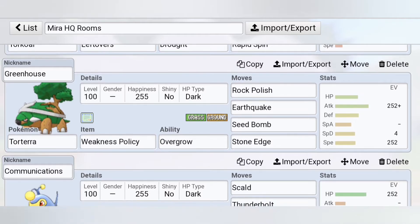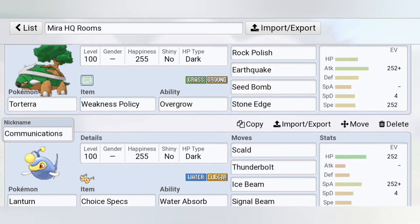Let's take a look at this team, shall we? First of all, Decontamination the Torkoal — pretty standard lead set with Stealth Rock and Rapid Spin.